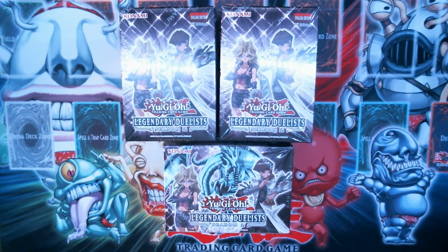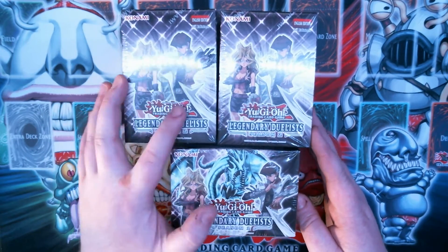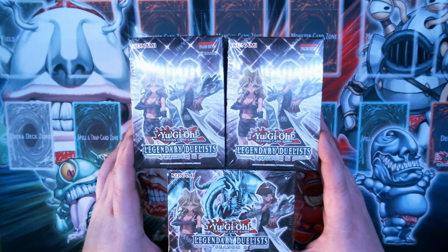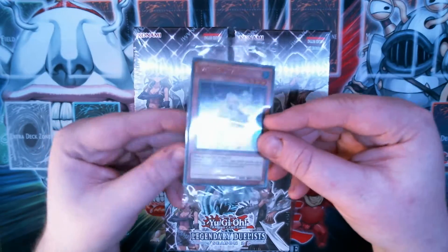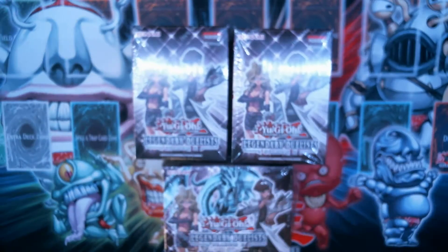Today I picked up three of the Legendary Duelist Season 2 boxes. I got some of the Mai one when she came out, but I really didn't get any of the Kaiba. I don't really know what I'm hoping to pull from these. I know I've been wanting to build either a Harpy deck or probably a Rose deck. I know they're getting some more support. My store is an OTS store, so I went ahead and picked this up while I was there. Let's get started.